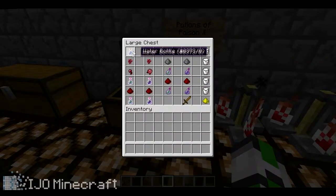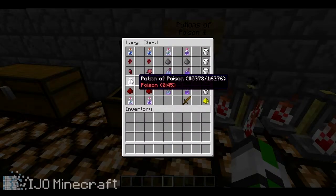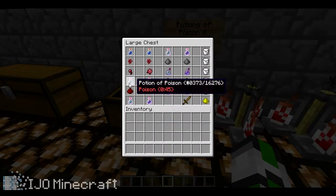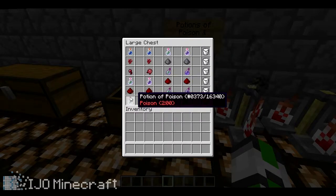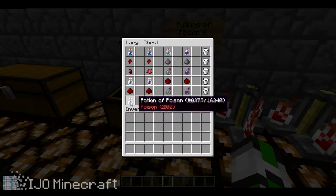To make a potion of poison, you need a water bottle, nether wart, and spider eye. That will give you a potion of poison for 45 seconds. If you add redstone, it'll go to two minutes.